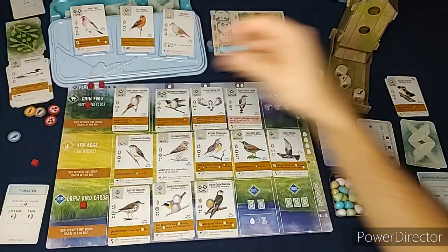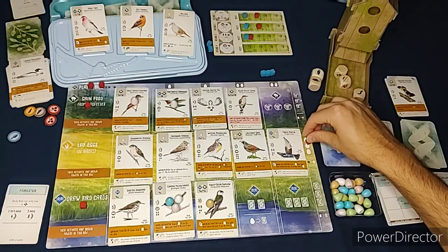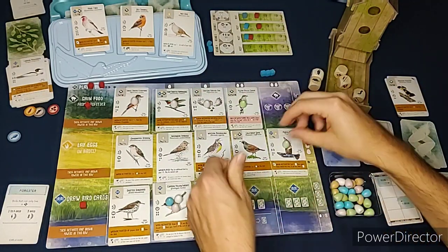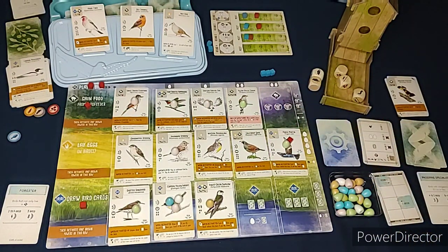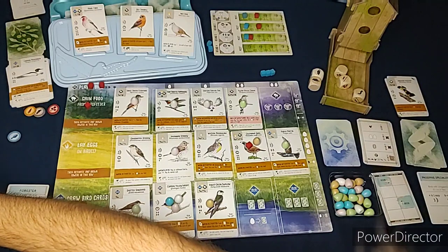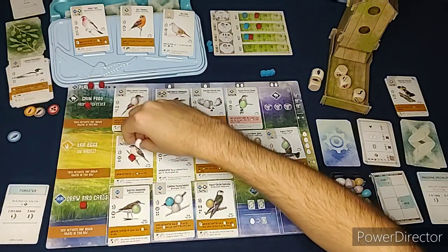The pink power activation means I get to lay one egg on a bird with a cup nest. My last turn of the game - I'll lay eggs. I get four and can trade a food for a fifth egg, so that's five total eggs placed. One bird's ability lets me tuck a card from my hand behind it - I tuck one since I can't play them anyway. Another ability lays an egg, and another gives two eggs so I put them both on that bird.